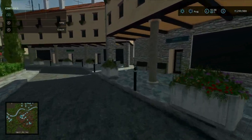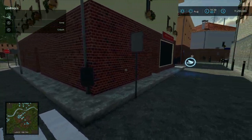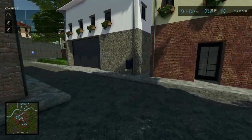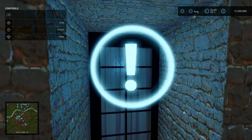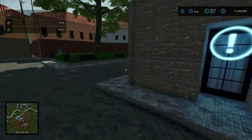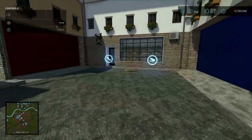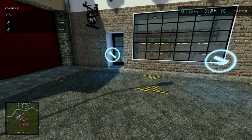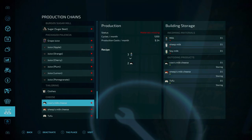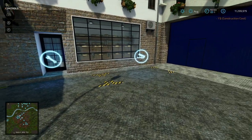Behind me we have the coffee shop sell point and then the restaurant sell point. Here is your sleep trigger — this is your house. It's so hard to navigate because the town is so small and the roads go every which way. Here we have the cheese shop where you can make cow's milk cheese, sheep's milk cheese, and tofu. Inputs and outputs right there.